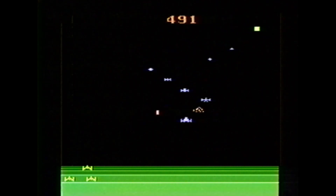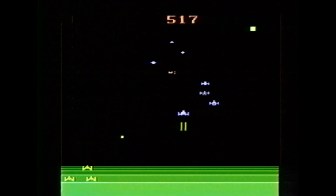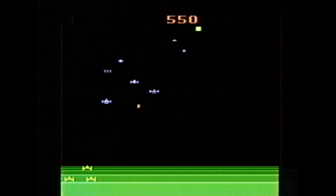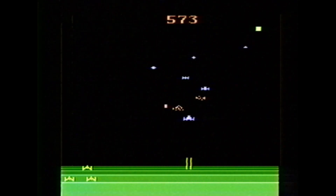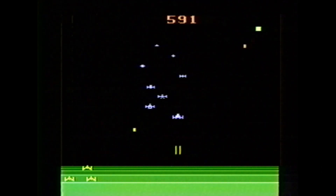You hold down the button to fire and just keep it held down for auto fire. When you let go, your ship becomes invisible and you can move. The only way that you can tell where you are is by looking at the yellow block on the top of the screen.